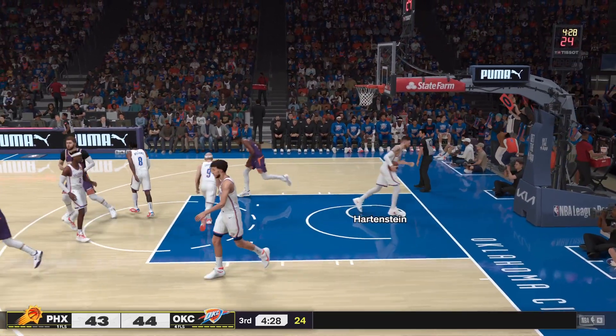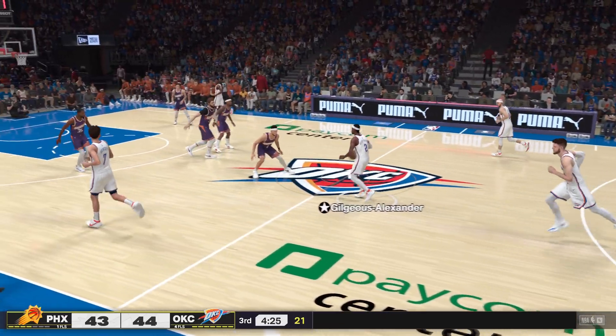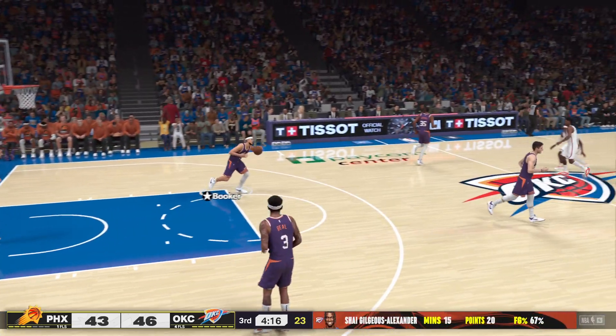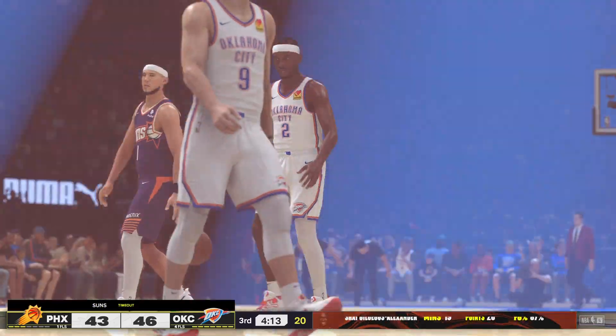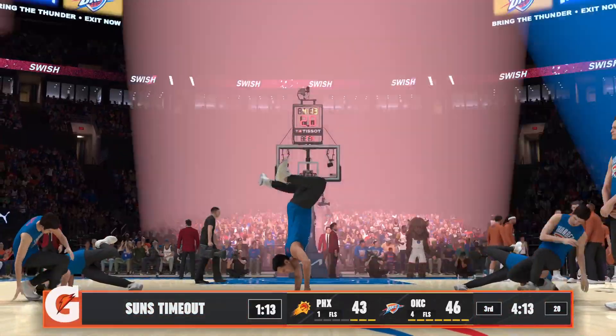Hartenstein checked in for Oklahoma City in the second half — we're just over three and a half minutes into it. Here's Gilgeous-Alexander, and some very quick points for him on that possession. Gilgeous-Alexander's got 20 points — this guy is an absolute scorer from anywhere on the floor. Shai Gilgeous-Alexander doing work in the mid-range. And timeout is called by Mike Budenholzer, who wants to regroup and go over the strategy.